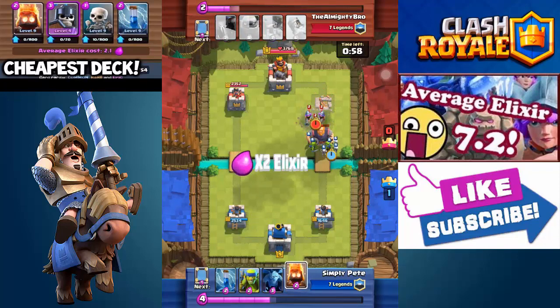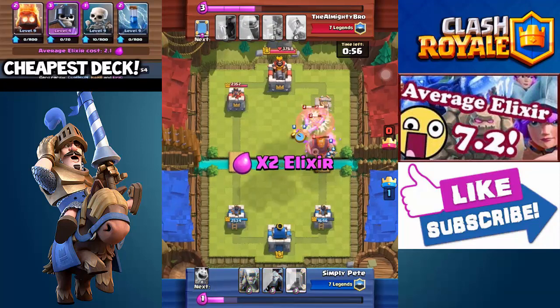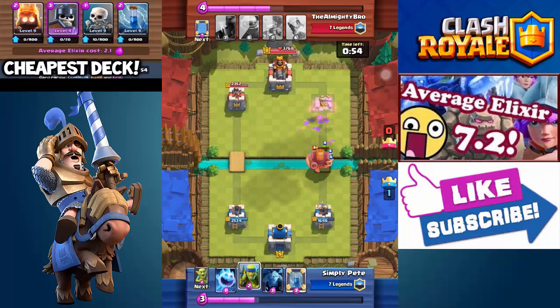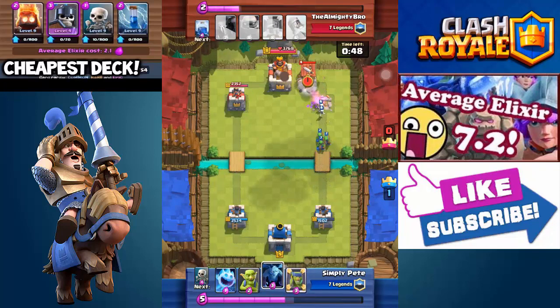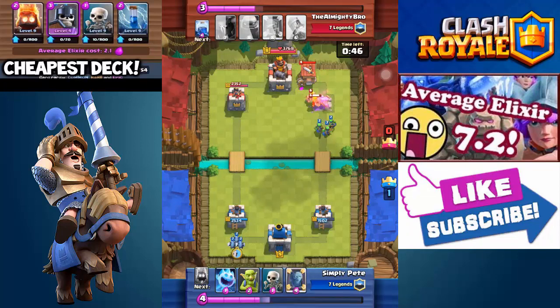The only problem was he did place three musketeers, which was really bad. But what I'm going to do is put some fire spears and zap the three musketeers. That royal giant only got one hit off my tower, but my fire spears are level eight so they easily killed those.